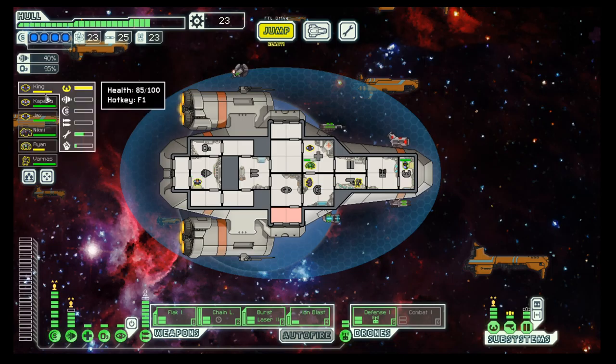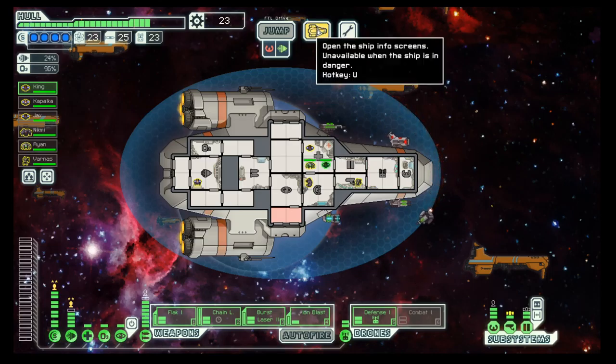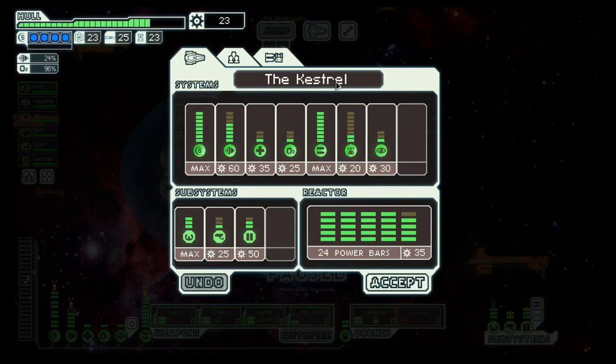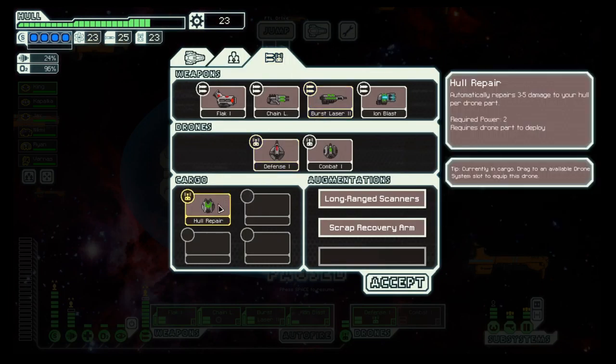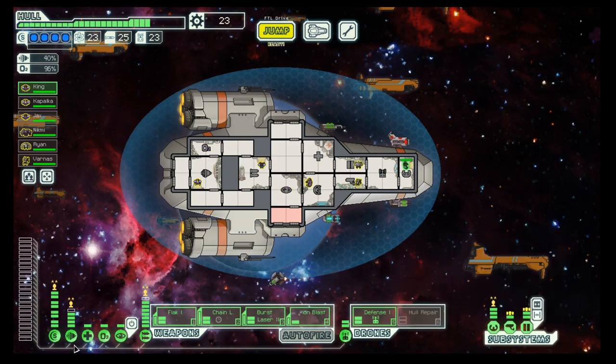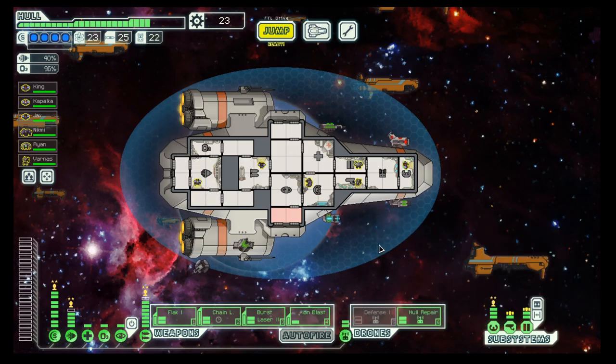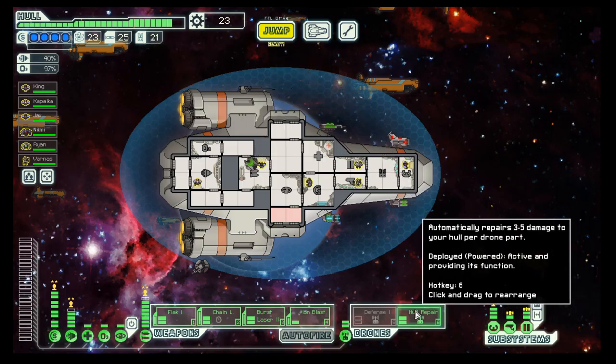We can now get our additional power, and the crew needs a bit of healing too. Everyone back to station, then we'll swap this one out and repair our hull. Another repair - so we are fully healed up.